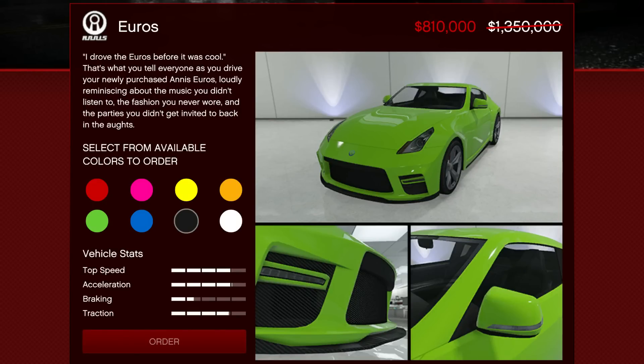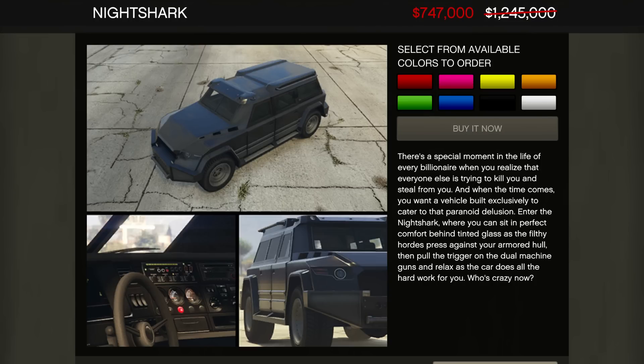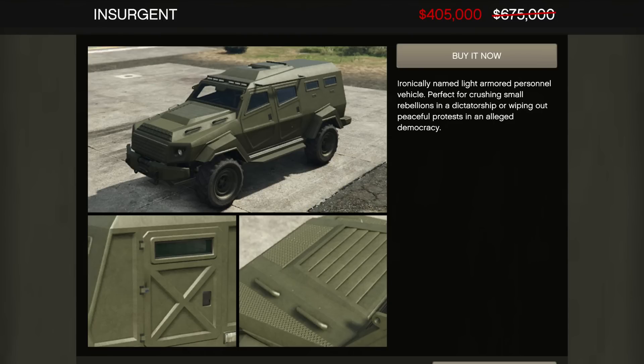There's also 40% off the Annis Euros, 40% off the Night Shark, 40% off the XA21, and 40% off the Heavy Insurgent as well.